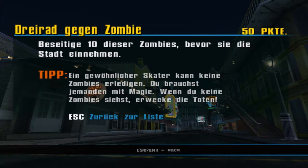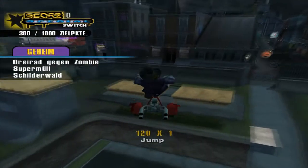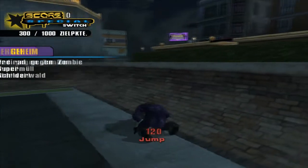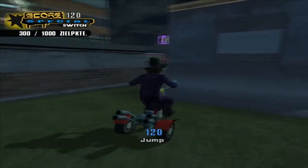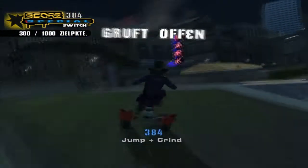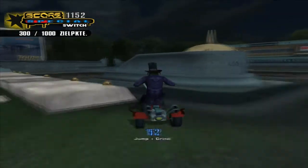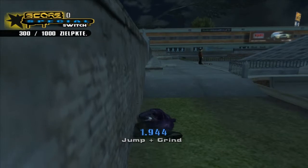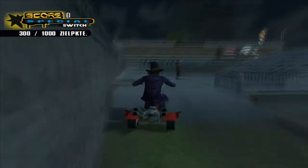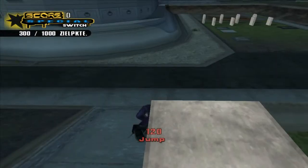'Dreirad gegen Zombie' – beseitige 10 Zombies, bevor sie die Stadt einnehmen. Das Problem ist, wir haben jetzt gar keine Zombies mehr, weil die Gräber noch zu sind. Das heißt, wir müssen erst wieder die Gräber aufreißen. Einmal hier bitte. Als nächstes hier. Der fällt immer so oft hin – das ist das Problem an diesen Dreirädern, beziehungsweise an diesen ganzen Sachen, die kein Skateboard sind. Die fallen die ganze Zeit hin, weil man keine Taste drücken kann, dass die ordentlich landen.